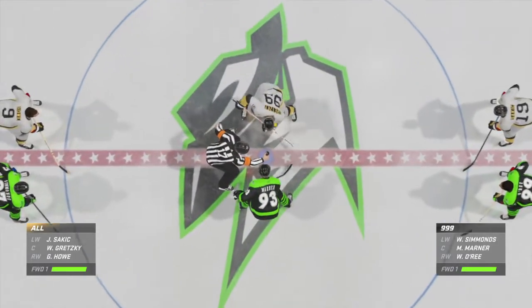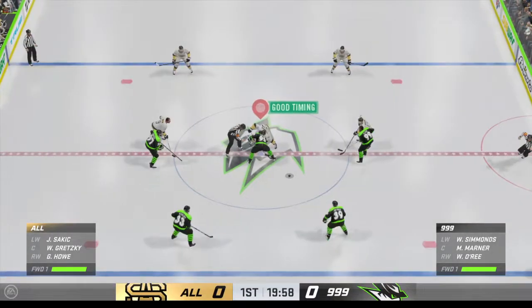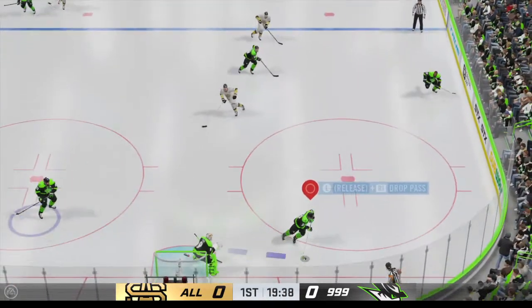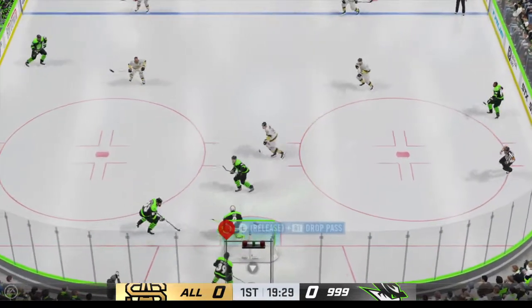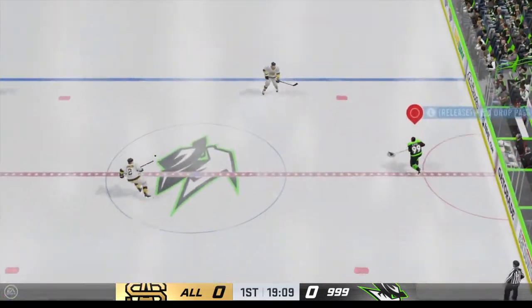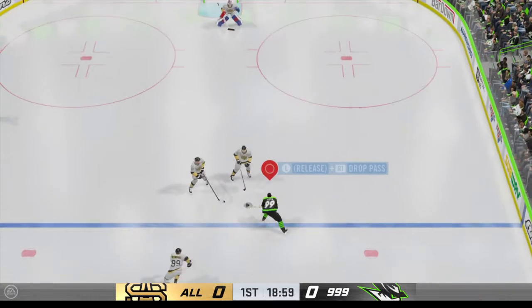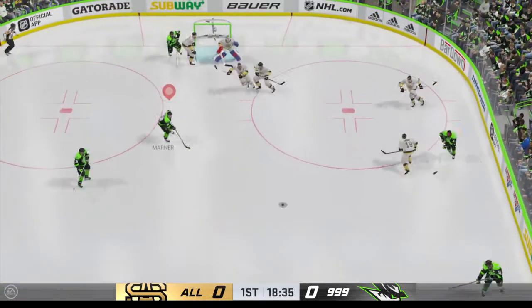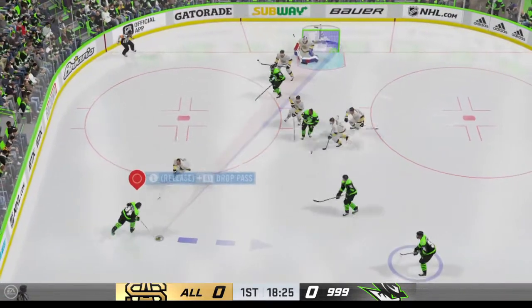We are ready to drop the puck. The Demolition Crew have won the opening faceoff and take possession here at the start. Compton's looking to break out, slides the puck over. Over the line they come. Along the half wall with the puck. Here's a short pass to Grant.